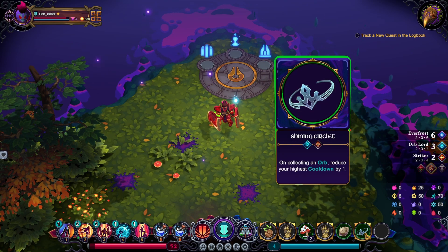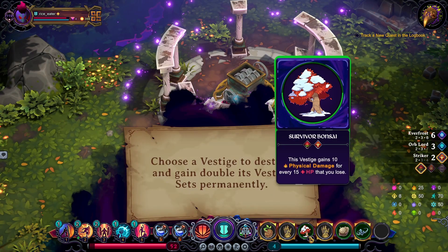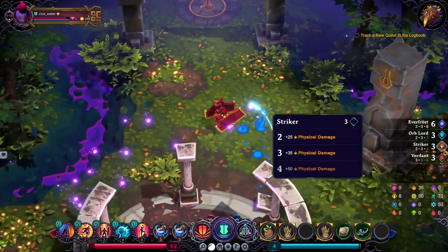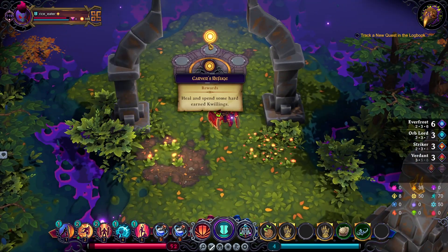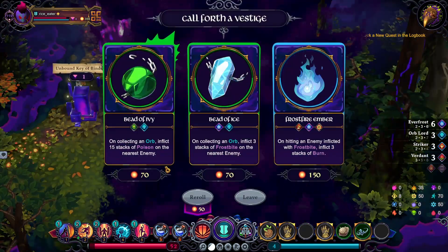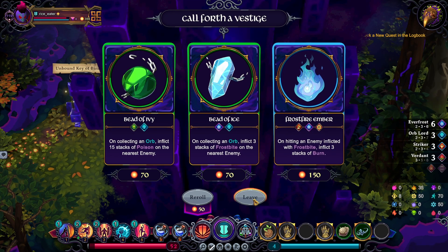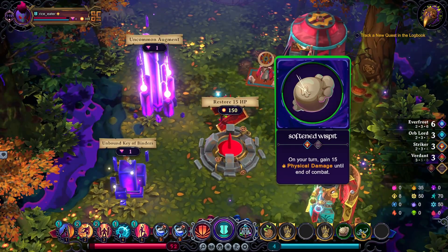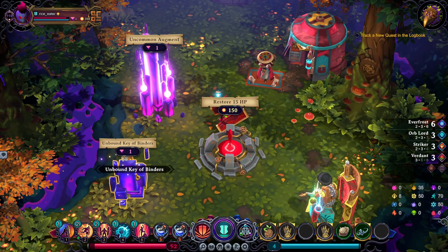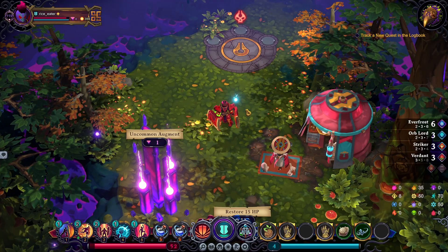That doesn't sound so bad. I actually want to hold on to this because it gives me physical damage. So let's go recycle the Survivor Bonsai. Gives me three Striker and three Verdant. Finally. Now, go visit the carver and on to the boss. Let's take a look at what the carver has for me. I see Beat of Ivy. Nothing I really want. I'm hoping for at least Ancient Wisdom but I don't see that. Let's go face the boss and hope I get the ascension for Seismic Slam.